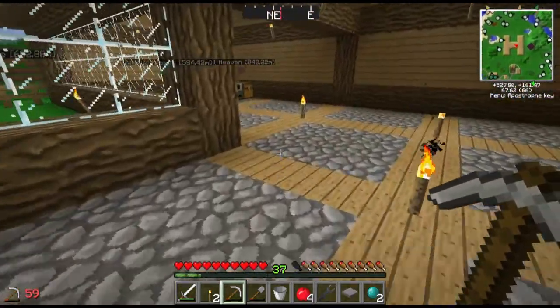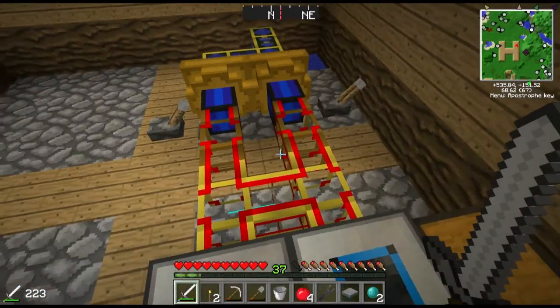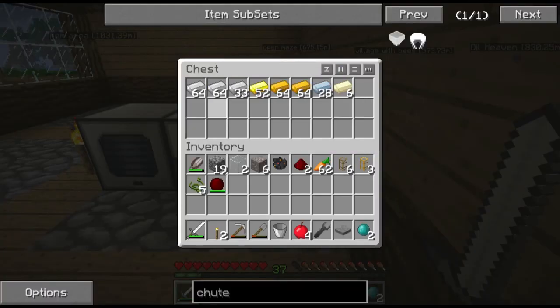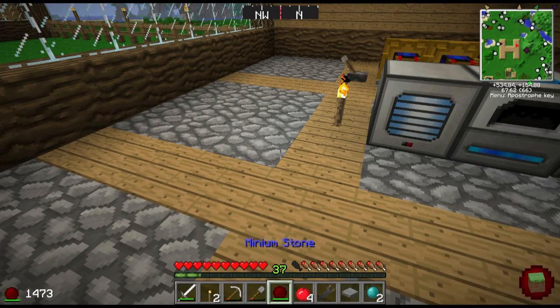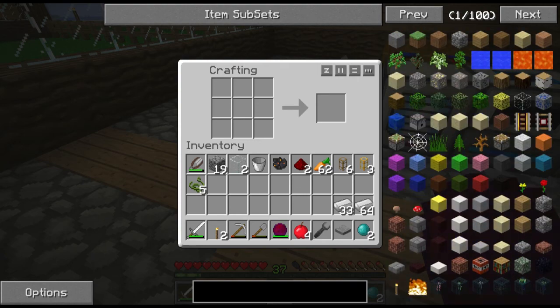Right now I don't have any obsidian plates so monsters can't get in yet. I've set up a pulverizer and powered furnace combo with hobby steam engines in the back. The whole point of this was to get silk touch on my diamond pickaxe so we can get more diamonds. So first we need to make an anvil.